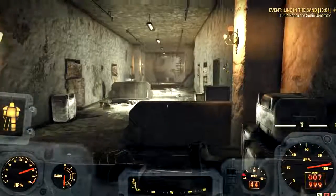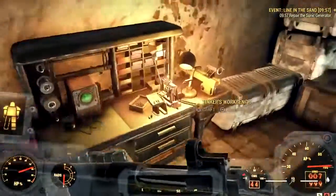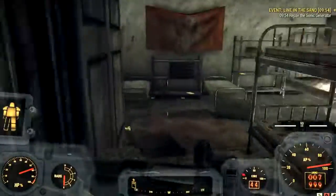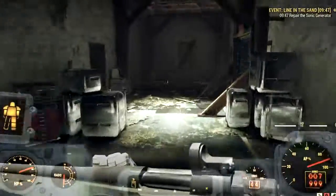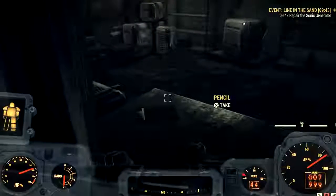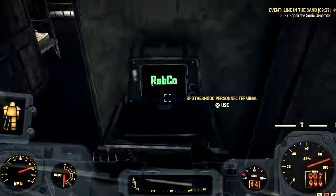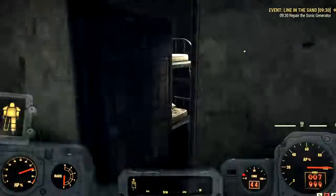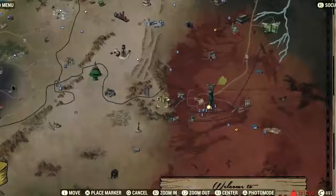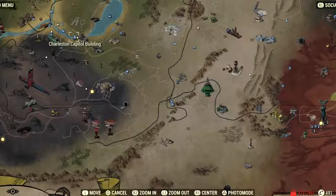Once you get to the third floor, come across this way. There's a whole area here with a Tinker's Workshop, a weapons workshop, a room with notes, and a Quartermaster room with ammo. What you need is this terminal right here — get on the terminal and register new personnel. It's going to tell you that you don't have an ID, so you need to go get one. That ID is over at the Charleston Capital Building, which is our next destination.